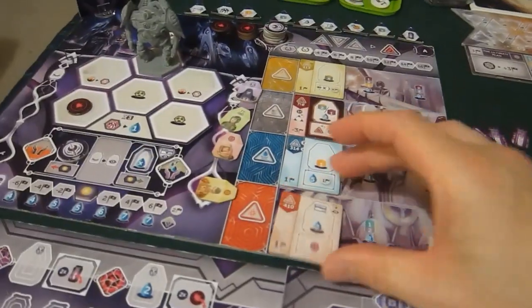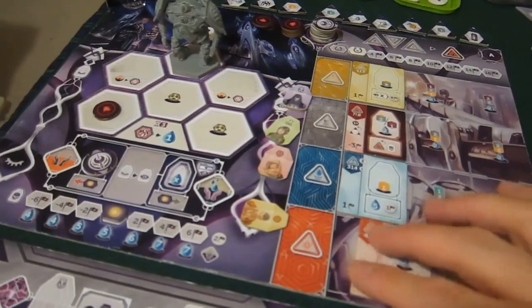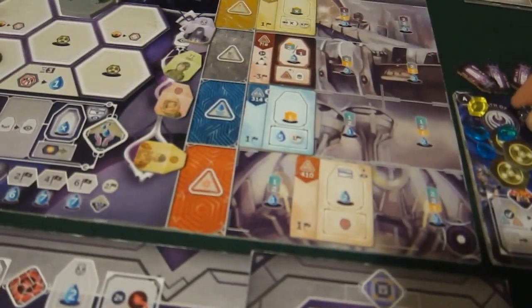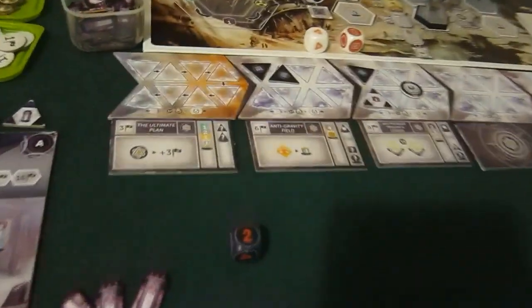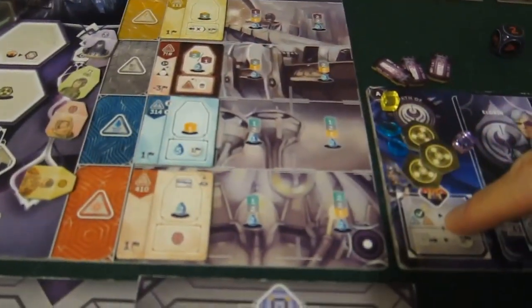So I am going to build this lab. All of these ones are called labs. It costs me one uranium — with a discount of one for my engineer — plus titanium and one water. Then that goes back to the supply. I've realized that's not a building at all, that's an anomaly — so that doesn't count for the condition.